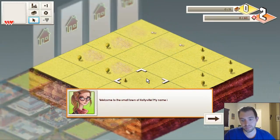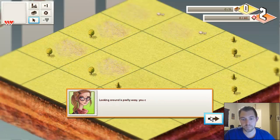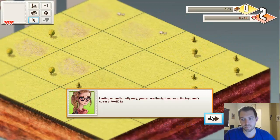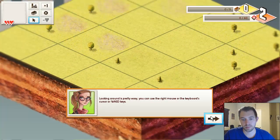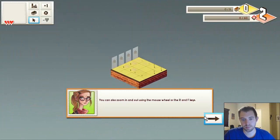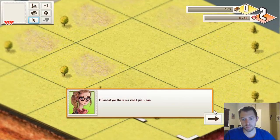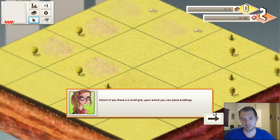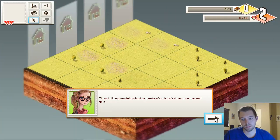Welcome to the small town of Hollyville. My name is Lainey and I'm here to show you the ropes. Looking around is pretty easy — you can use the right mouse, the keyboard's cursor keys, or W, A, S, and D. You can also zoom in and out using the mouse wheel or the R and F keys. In front of you there is a small grid upon which you can place buildings. Those buildings are determined by a series of cards — let's draw some now and get started.